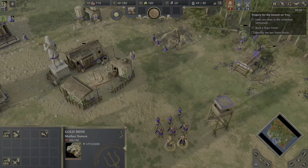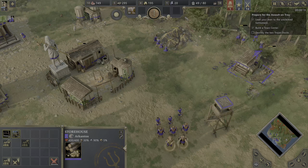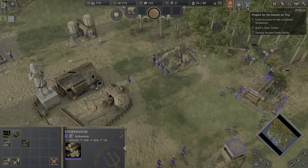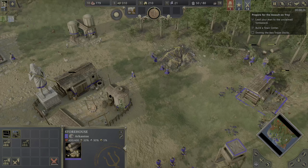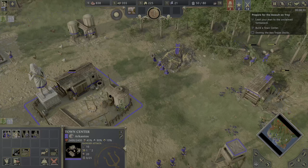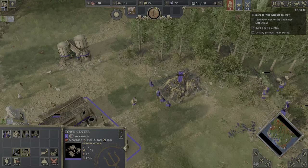You don't need to build the storehouse, by the way, because when the gold mine is close to your town center — like in this situation — your villagers are always able to bring resources to your town center. Now we have a really good income of eco.